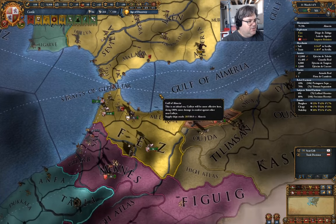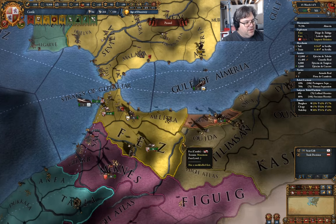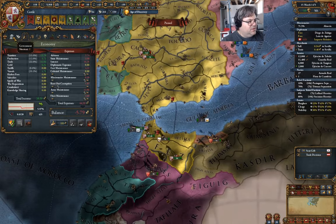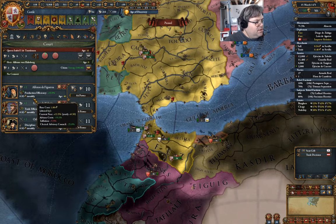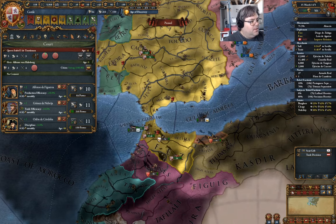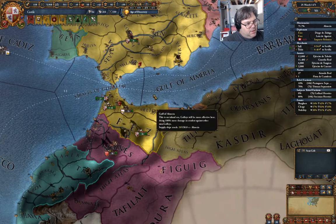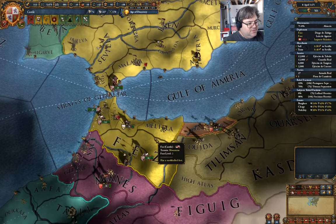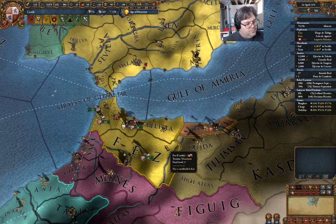Prince Consort Albrecht died. I want to get my stability up as well — that would be good. What's the government look like? We do have an heir — Alfonso Habsburg. Isabel's still around for a minute. Age zero. Well, that could be way worse. What are you doing? Missionarying. That's an absolutely brilliant word — missionarying.